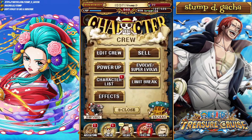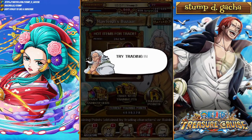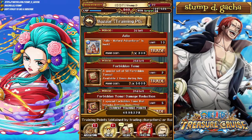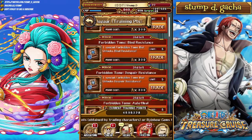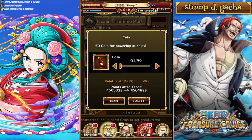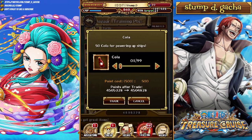Unfortunately, there's no real place to farm Cola in the game besides getting it from PKA. PKA is a game mode that not a lot of people love, but I would highly recommend doing because Cola has now become so scarce. However, if you head over to Rayleigh's Bazaar and scroll down to the bottom here, you can pick up 50 Cola for 500 Rayleigh points.